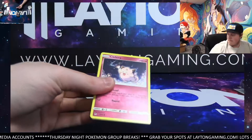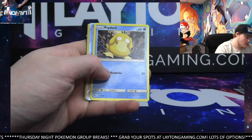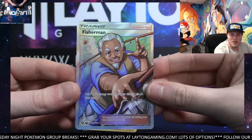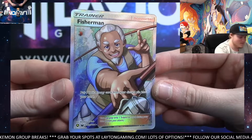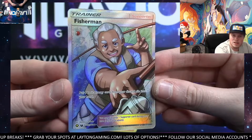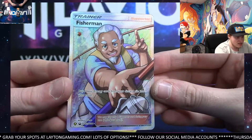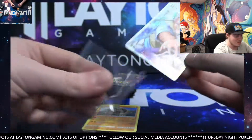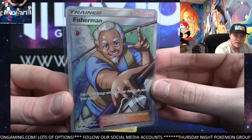Congrats man, very nice. What else we got — no way! Fisherman full art trainer! Yo let's go — full art trainer Fisherman, heck yeah man! That is two full art trainers — Jesse and James and Fisherman. Two of the coolest looking in the set. Cynthia is probably the most valuable, but Jesse and James and Fisherman here are probably the two coolest looking, plus that awesome gold card. Let's go Jimmy!